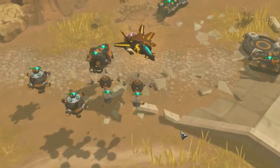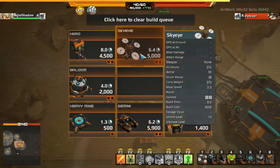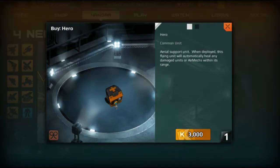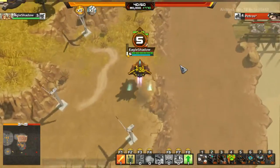The most noticeable addition to the game is the introduction of flying units. While there have been air units for a while, this is the first time players are able to build and use them against each other. Three were introduced. First, the hero, which is an aerial healer.